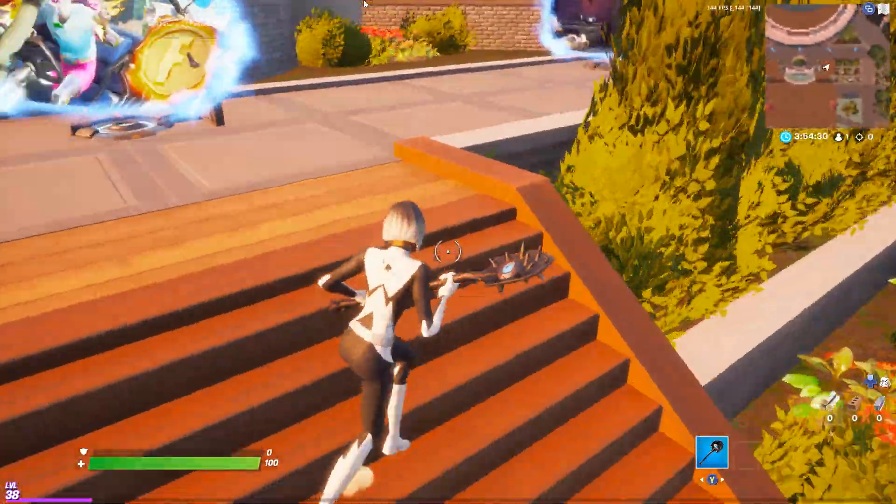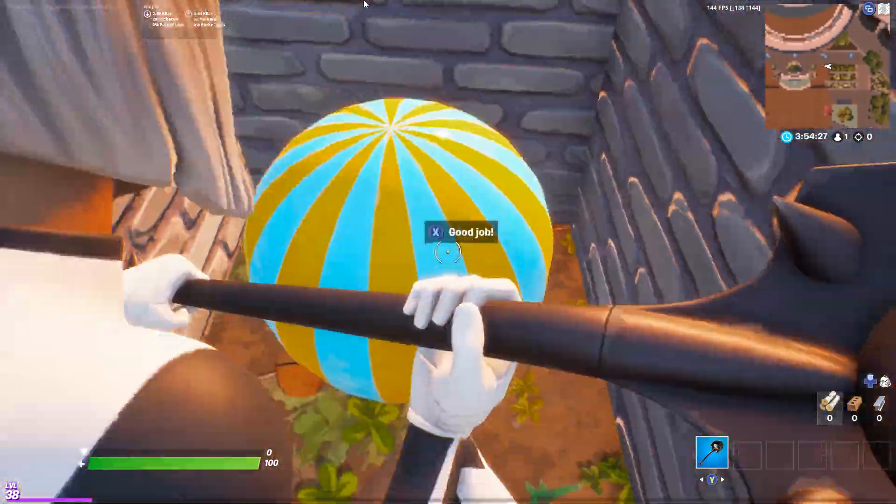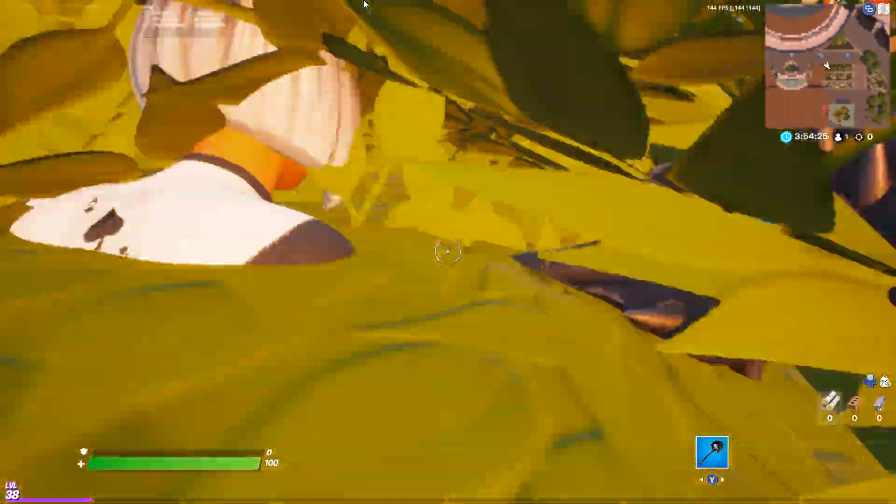The first one — you want to come a bit to the right of the sign, and by this bush here, just crouch under it and interact with it. That's the first one.